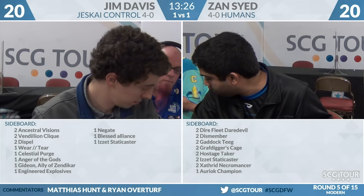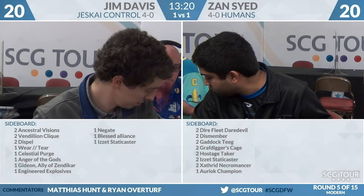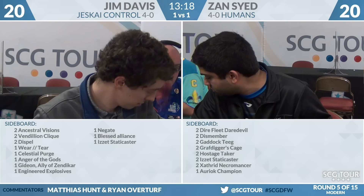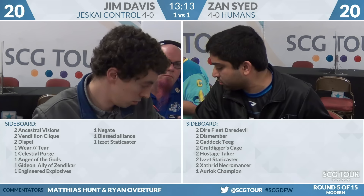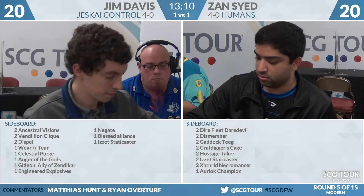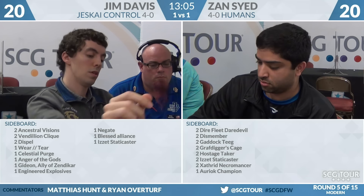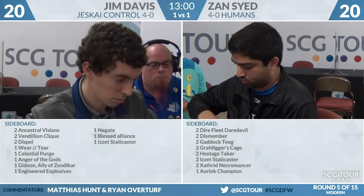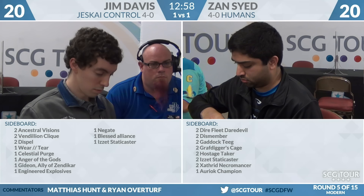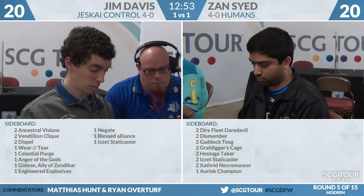Anger of the Gods, Blessed Alliance, Izzet Staticaster — not sure Celestial Purge is enough hits here. It hits Thragtusk Necromancer, Dire Fleet Daredevil, Pia and Kiran Nalaar, and Mantis Rider. Is that enough? It's Mantis Rider — getting to the threshold. He also mostly just needs to get the Logic Knots and counterspells out of his deck, so it might be better than something else. Gideon, Ally of Zendikar is also pretty good in this matchup.